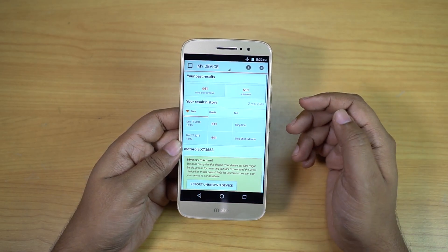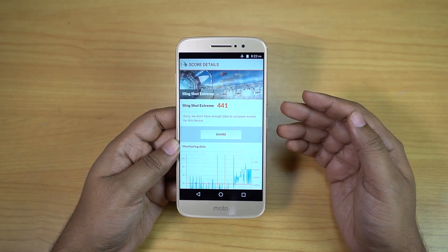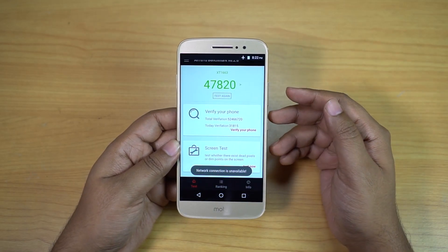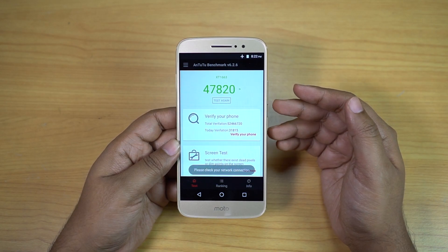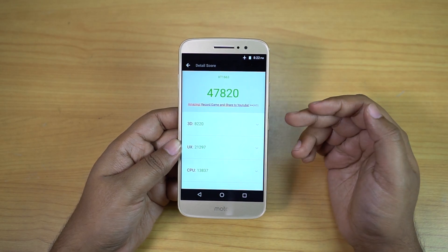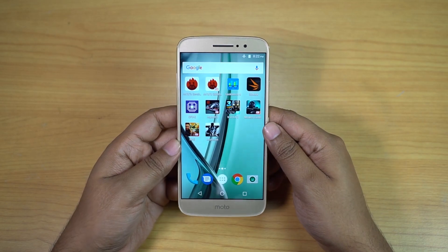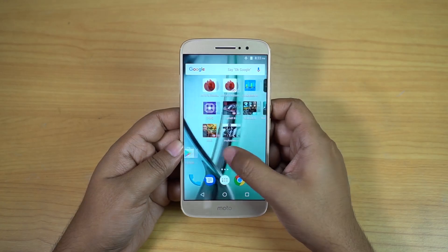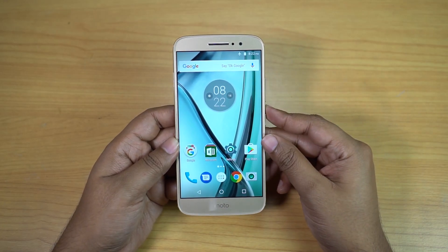Here is the Geekbench 4 score and the 3DMark gamers benchmark score, which as I mentioned is not bad — better than the Moto G4 Plus. The AnTuTu score is 47,820, which is a mediocre score for a device in this price category. There are devices like the Redmi Note 3 that score much higher, but considering the brand it's not bad. In fact, the Samsung Galaxy On Next scored much lower at 43,000 on AnTuTu 6, and that device lags in games.